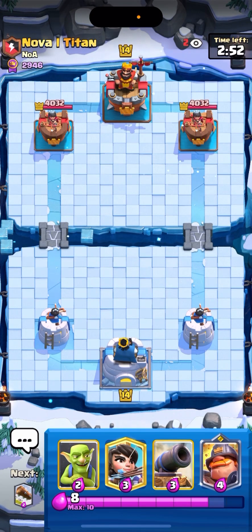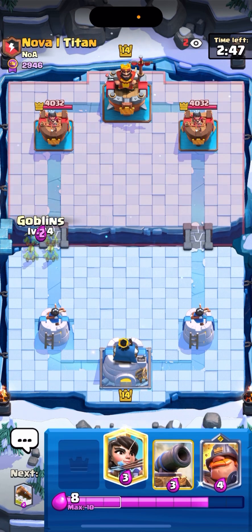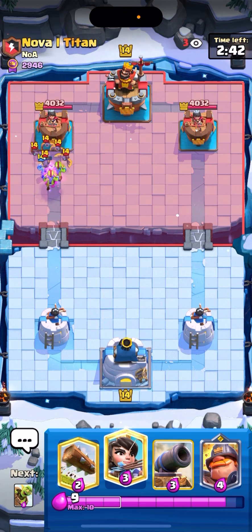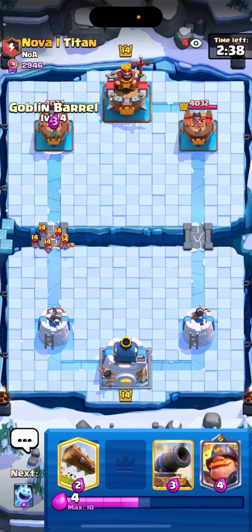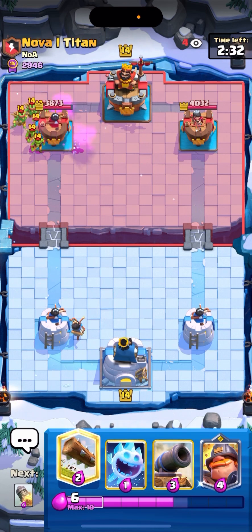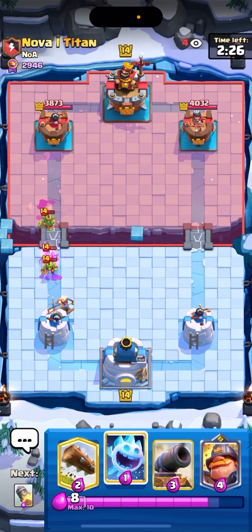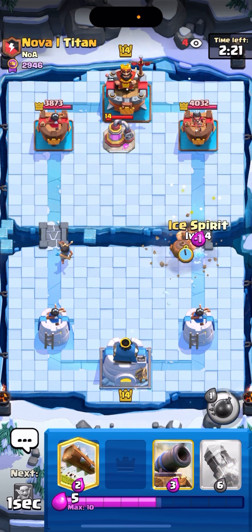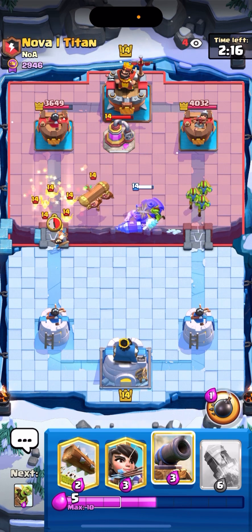Alright guys, next game we're going to get is Nova Titan. I played him earlier today and he's playing like Three Musketeers Giant Bait with Minion Horde — so it will be an interesting game, guys. It's for Goblin Barrel here, and the Princess is there. He has a Fireball for that Princess, I think. Hover a Log in case he wants to Fireball that. He goes for the Pump, so I'm going to go for aggressive pressure here. He's going to cover the Balloon over — that's pretty smart by him.